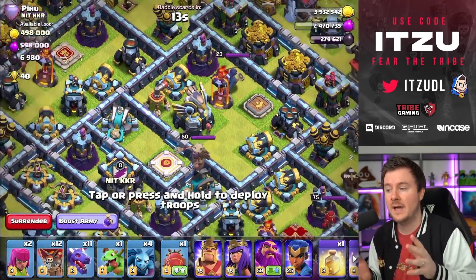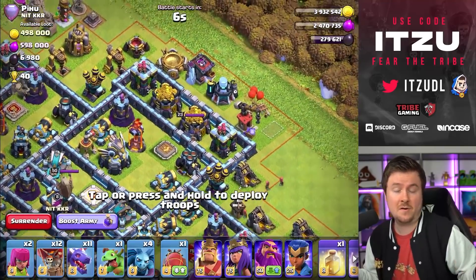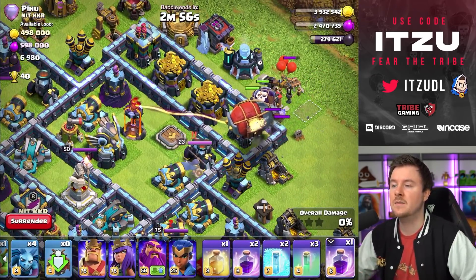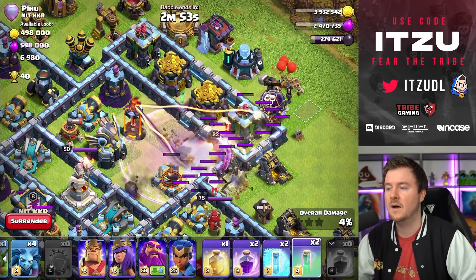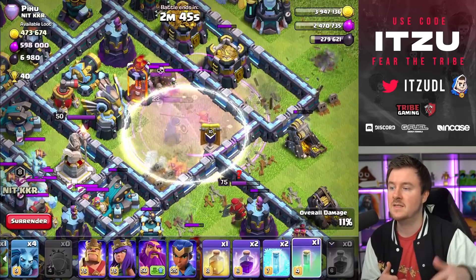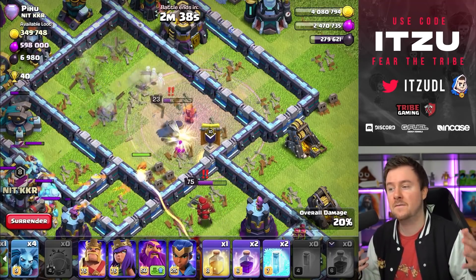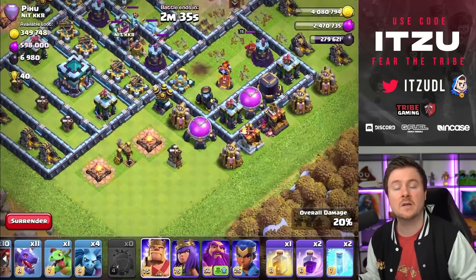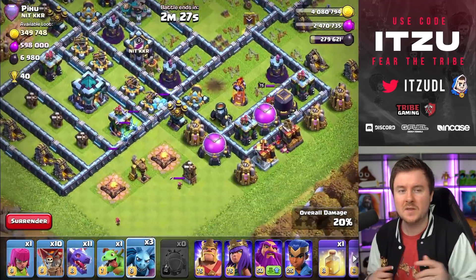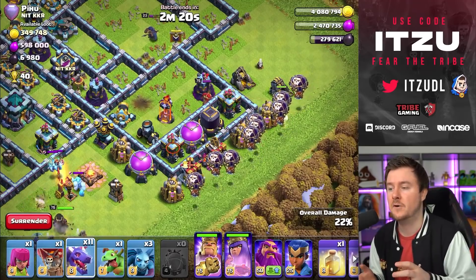On the next base, we have all of the ground exposed on one side, which means we want to push our Dragons through the ground exposure since those exposed tiles are pretty useless. We want to take out the other side to get the Eagle and similar targets. I'm a bit afraid of the Air Sweeper, so I'm popping the Blimp early. Another Haste, another Invisibility Spell - just keep everything invisible so we can hopefully get the Eagle down.